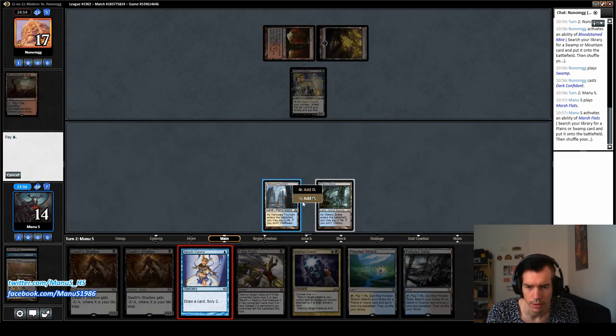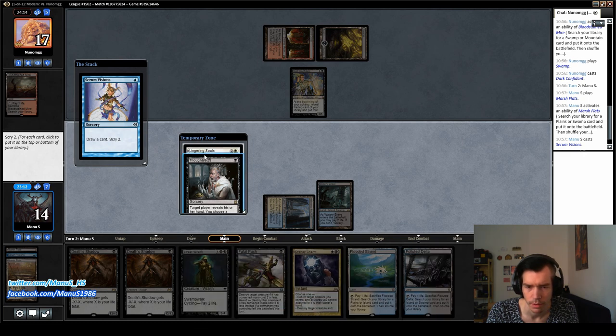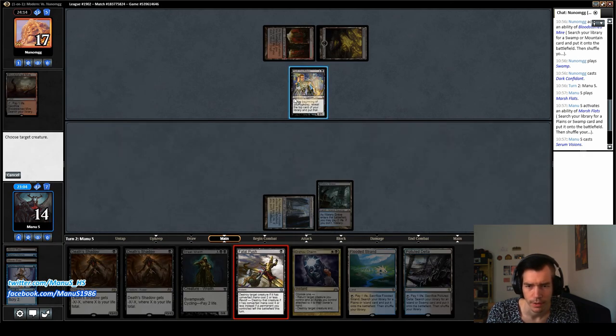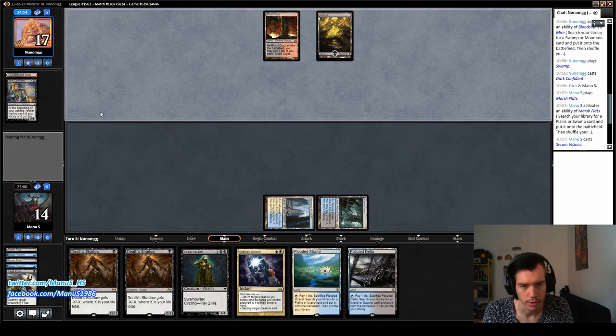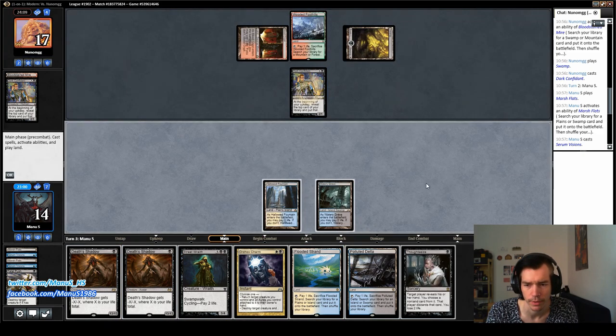I think I'll just zero visions first and see what we've got. Dig finds results second from top, Thoughtseize on top. And then I think we just get rid of this guy. The Thoughtseize and Dig results are nice — we can draw either both or only the Thoughtseize and then shuffle, depending on what our opponent is doing.